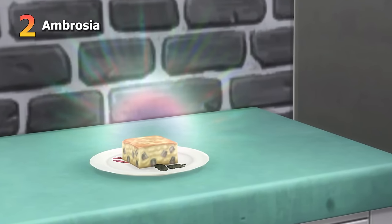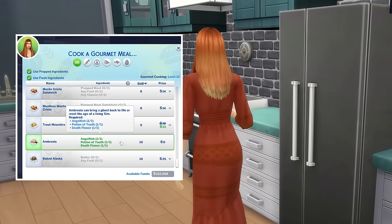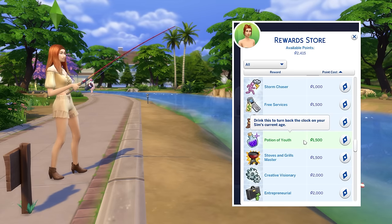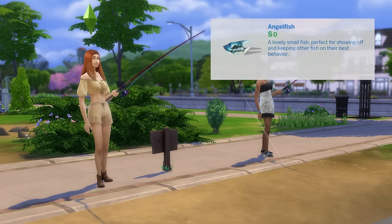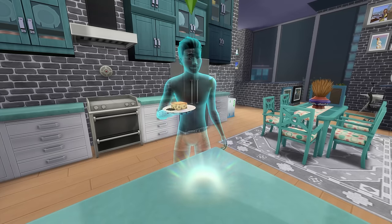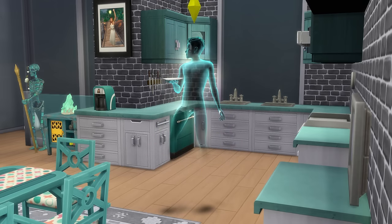Next is Ambrosia, another base game dish you're going to want to use. This is rather difficult to come by, as it requires both level 10 cooking and level 10 gourmet cooking to make, as well as 3 tricky ingredients: a potion of youth which costs 1,500 satisfaction points, an angelfish, and a death flower. Once you make this dish, it'll have one very big perk — if a ghost sim eats it, it will revive them and make them human once more. Kiss death goodbye with this dish.